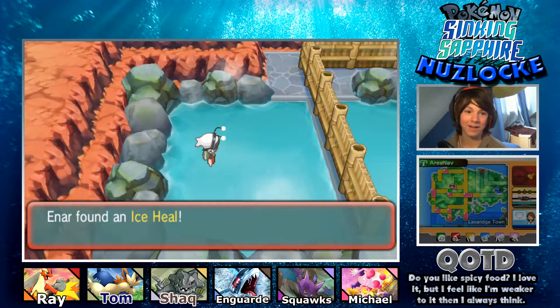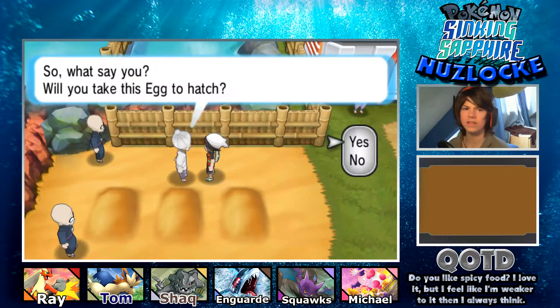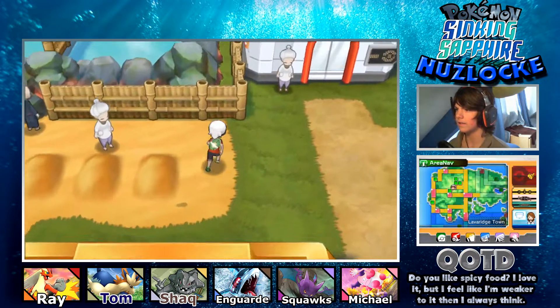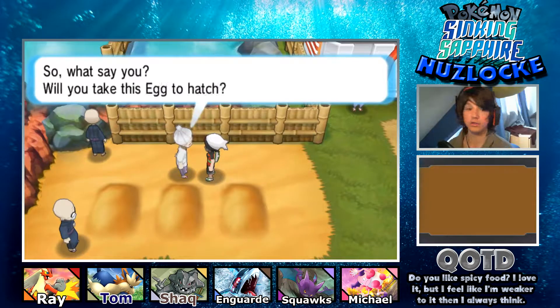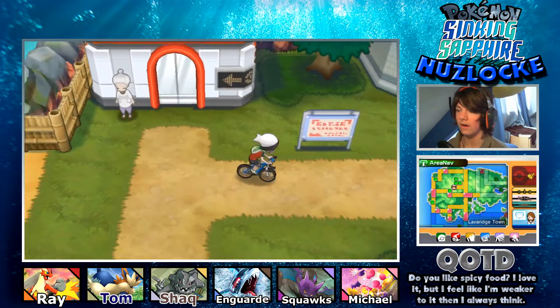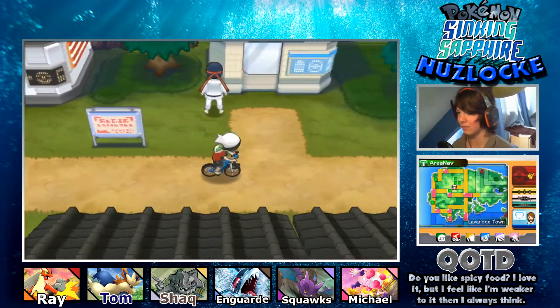We found a hidden ice heal. This lady wants to give us an egg - yes, I like an egg! I need to make some room, so I put Steelix in the PC real quick. I'm just going to hatch this egg right now. I'll ride the bike for a while and we'll see what the egg is going to be.